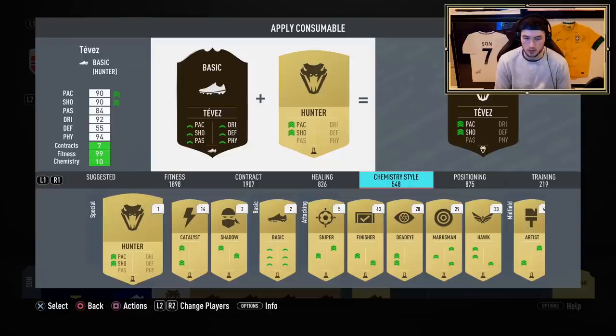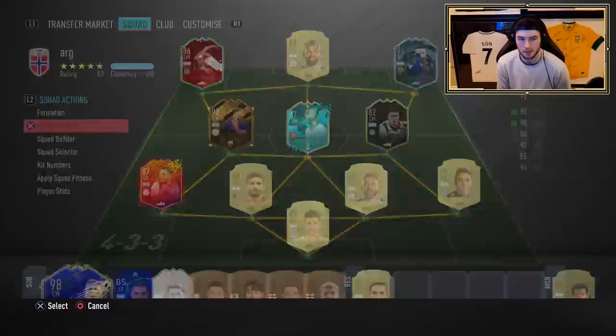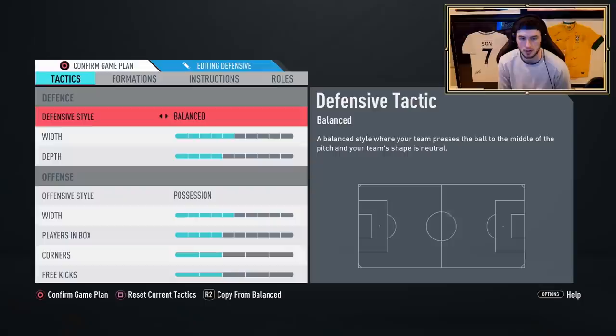With 10 chemistry and with the hunter boost, you're going to see Tevez go up to 99 acceleration, 97 sprint speed, 96 attack positioning, and 96 finishing. So those look very good with good volleys and good penalties as well. The way we'll line up this team today, we'll try out a couple different formations. To start with, I've been enjoying 4-4-2 quite a fair bit on FIFA.